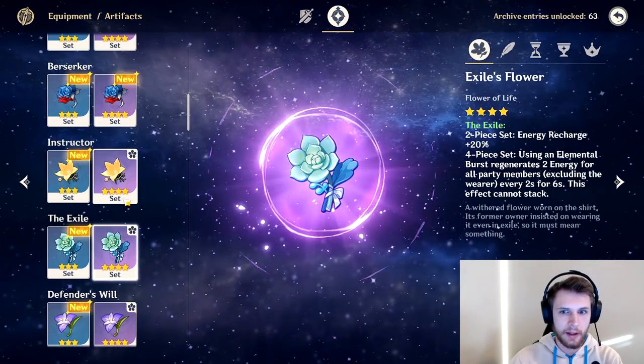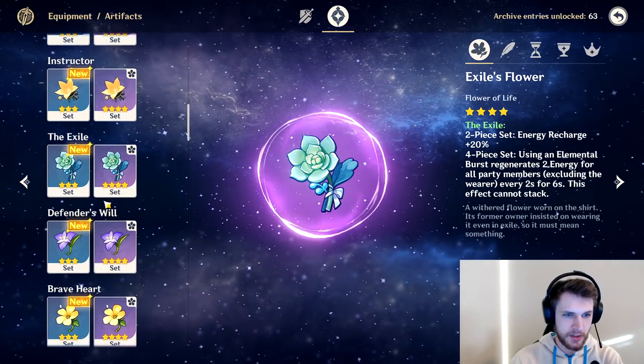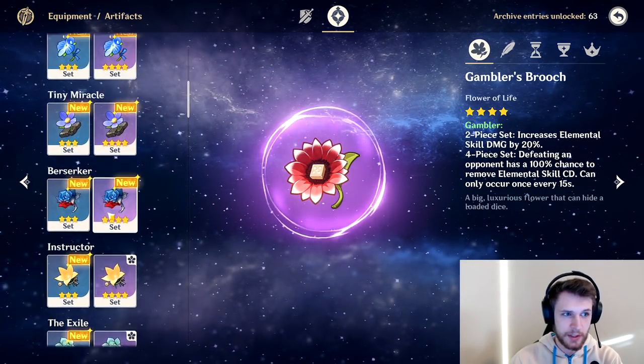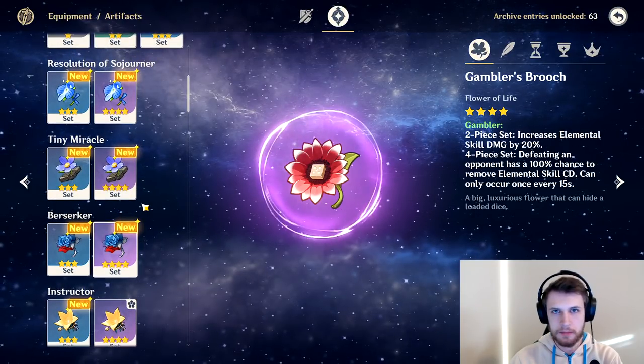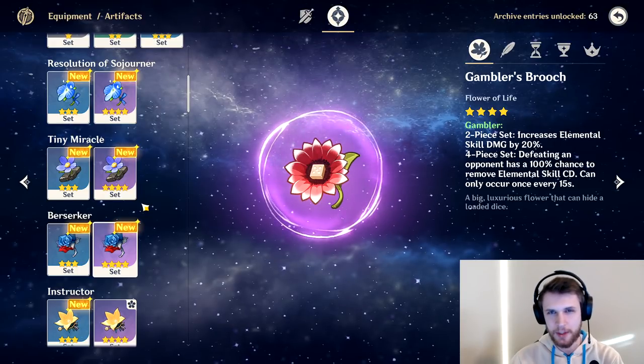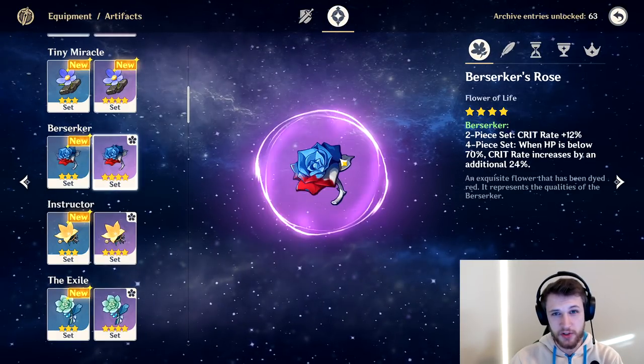Scholar and Exile both have energy recharge — if you're building burst support, you could run them just for the 40% bonus energy recharge on the passive. But you could also just run energy recharge on your artifacts and it would accomplish roughly the same thing. You don't want to end up getting diminishing returns. And Berserker's not worth it because Blizzard Strayer is out.